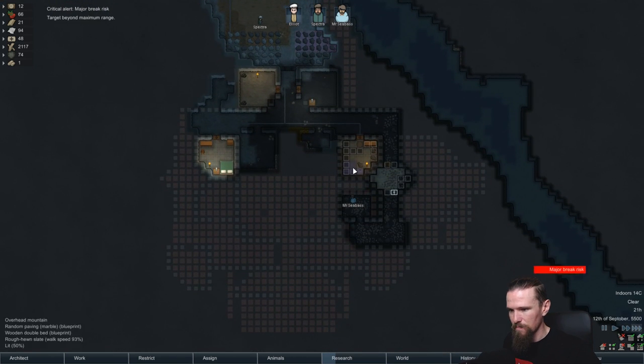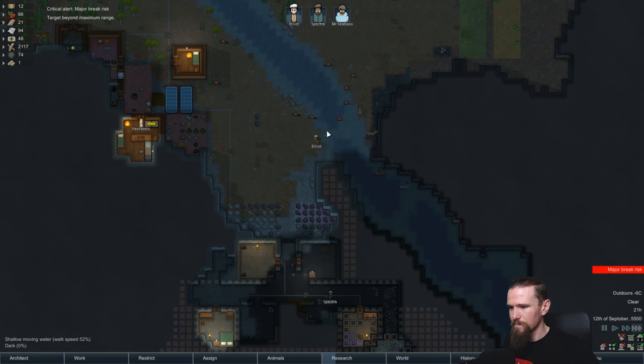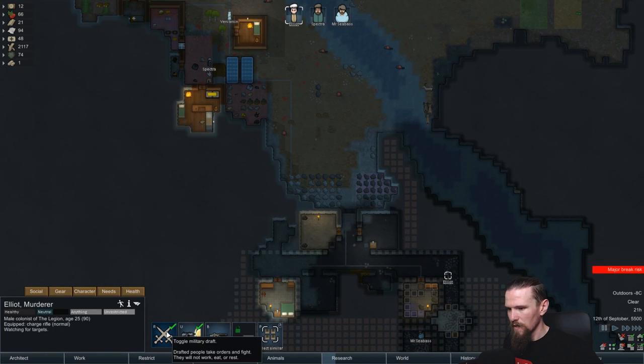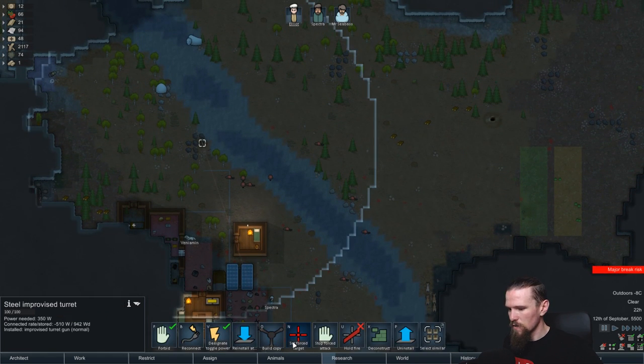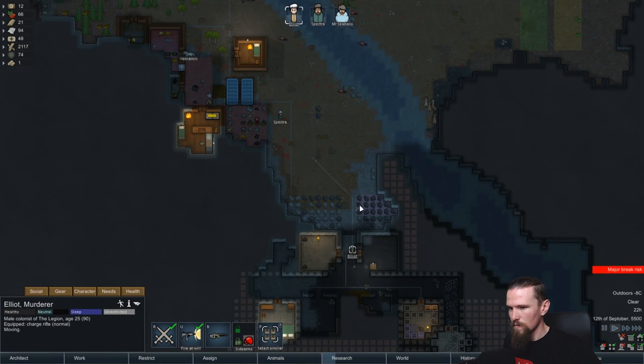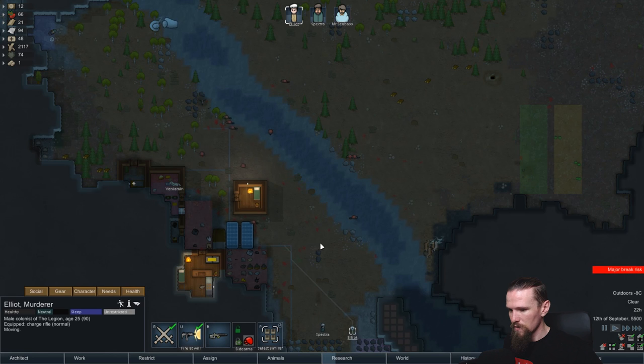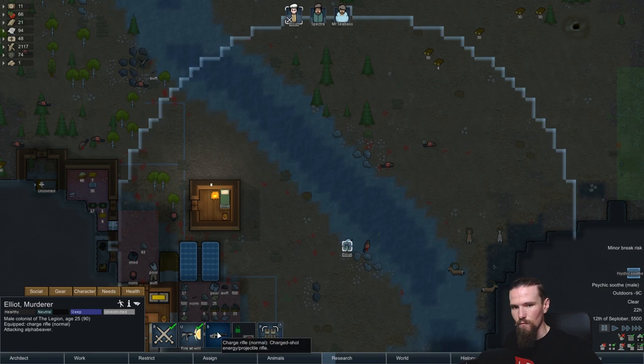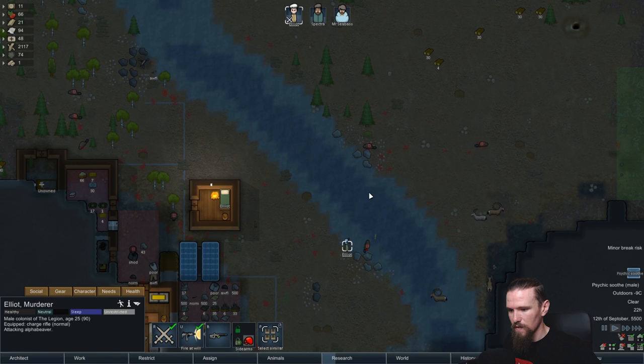Spectre you're deconstructing that? No you were just using it it would seem. Major break risk - yeah I know. I'm thinking we might actually need Elliot to help out here - there are just so many here and they're just going to tear through all of our wood very very quickly. Let's go here, draft this sucker and get to work. All right you just start firing at the closest ones to you. You're doing work turret, you're doing work. That one's in the deep water so surely that should be relatively easy for us to hit. Nice. Good hits - psychic soothe - Randy, thank you, I'll take it. And this will also be some meat for the freezer, so thanks beavers.